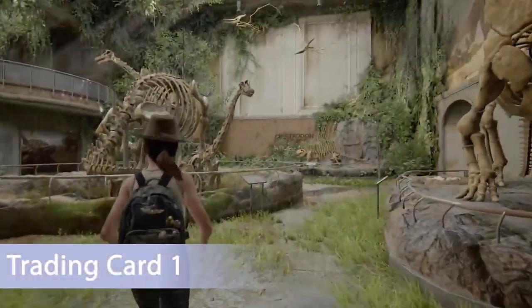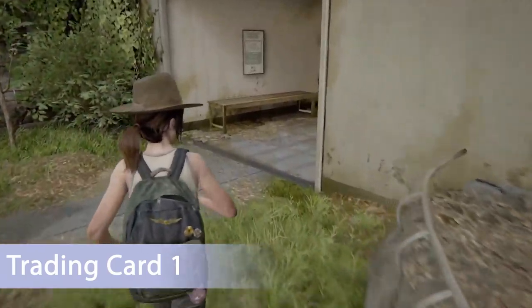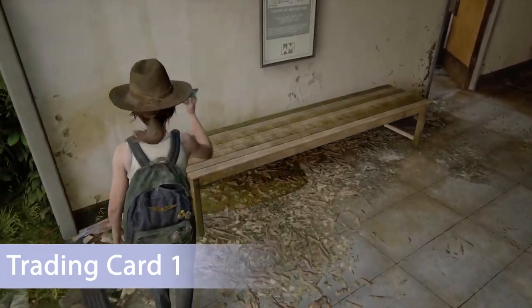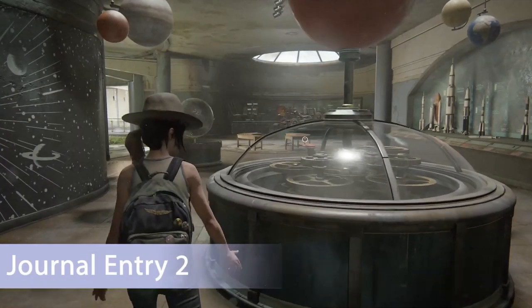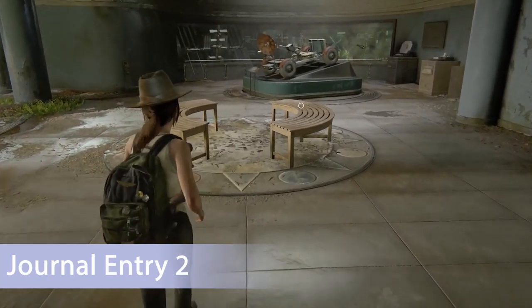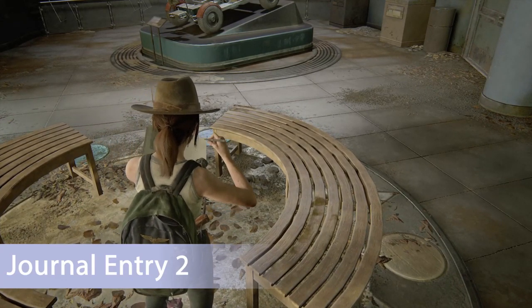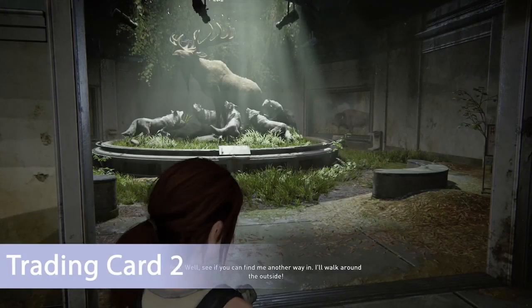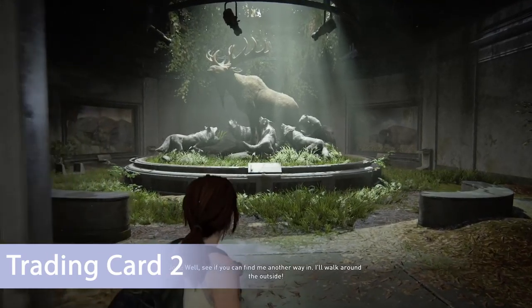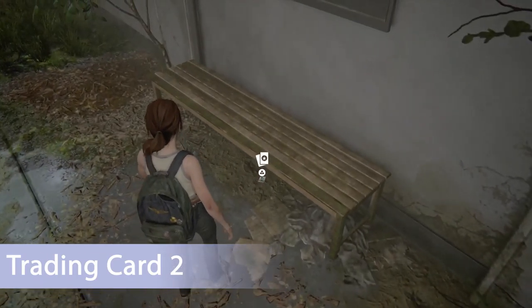For the next one, go to the room with a bunch of elephant skeletons and make your way to the back right of the room — you'll find the next trading card on this bench. For the third collectible, go upstairs and when you get to the room with different colored basketballs, head over to the two benches and get the next journal entry just by interacting with the bench. Trading card number two can be found in the room just to the right of Bambi's dad, by the bench on the ground.